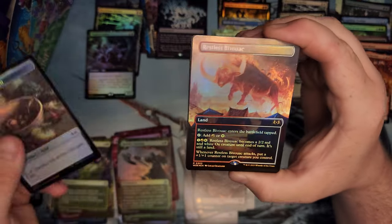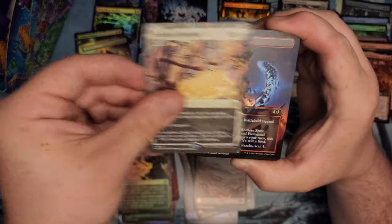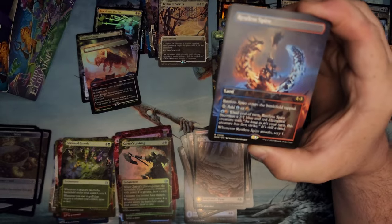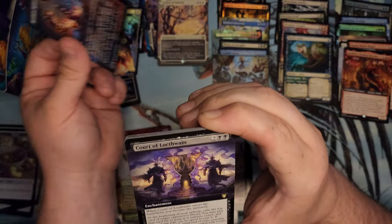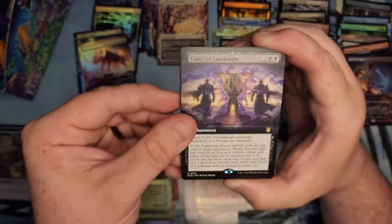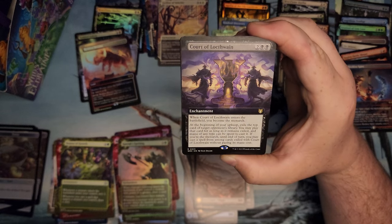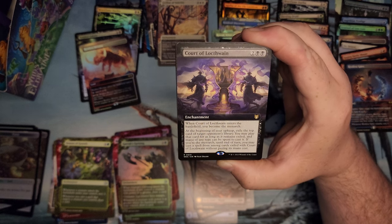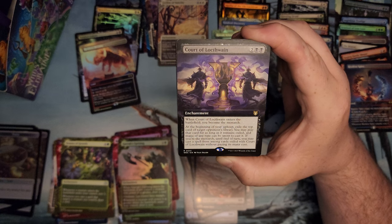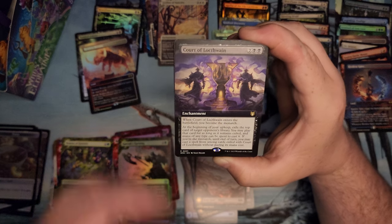Food token. Restless Bibwag — with a Ley Line of Sanctity and a Spire. Are they all Restless? Curse of Lockthwain — another Monarch card. At the beginning of your upkeep, exile the top card of a player's library and you may play it for as long as it remains exiled. Mana can be spent as if it were any type — if you're the Monarch. Oh, that's kind of cool.